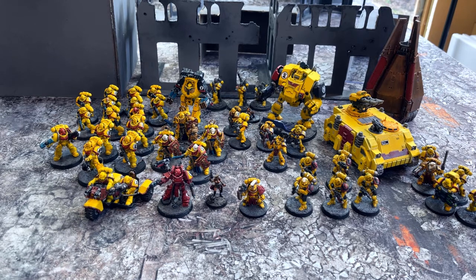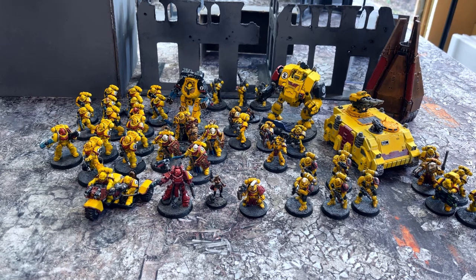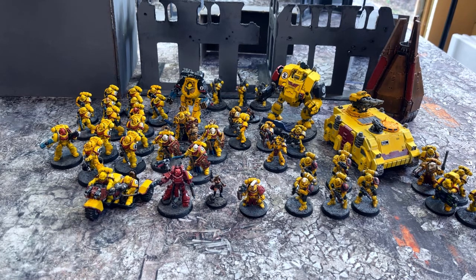In heavy support, the Devastator squad has a multi-melta with a cherub and three grav cannons. The damage two on those models with three-up saves is really effective — shredding tactical marines, legionnaires, and space marine bodies generally. They're much better than heavy bolters right now purely because of the AP, since heavy bolters have essentially lost their AP. The grav cannon fills that slot at the same points cost. The sergeant has a cherub, and they ride in the drop pod.